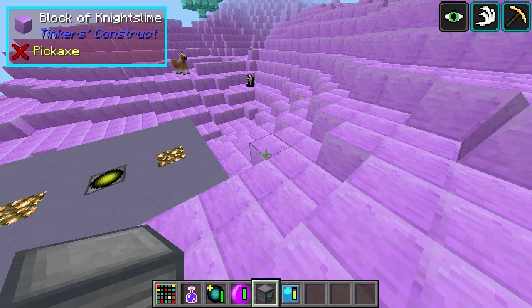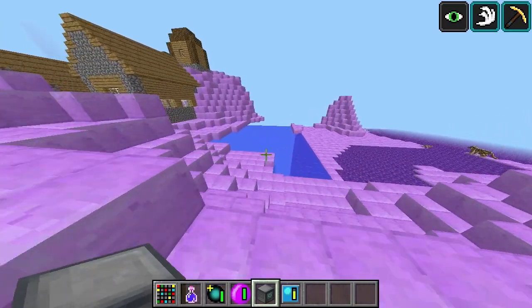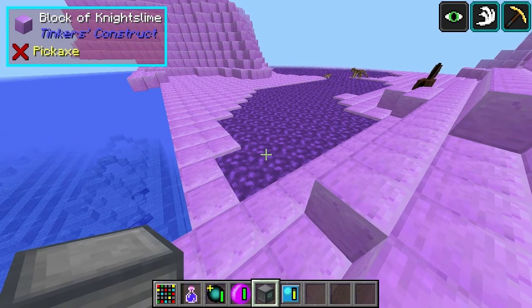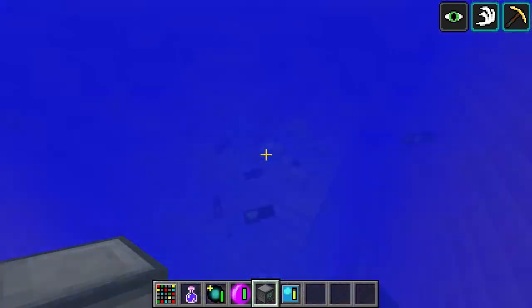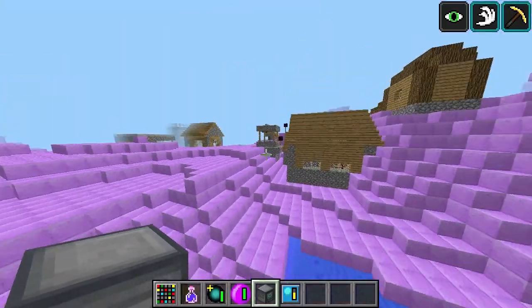Hello and welcome to the RF Tools Dimensions Mod Spotlight. Here I am in an interesting looking dimension. We've got some manueline liquid there. If you take a look under here, you can see there's an ocean monument there. We've also got villages.